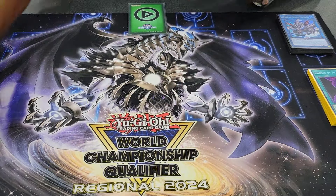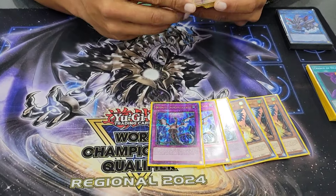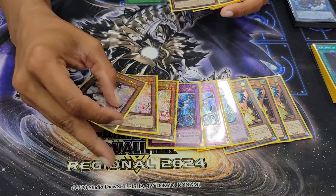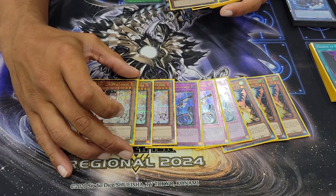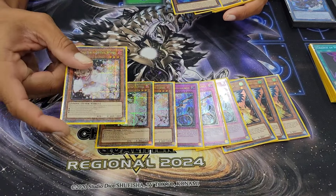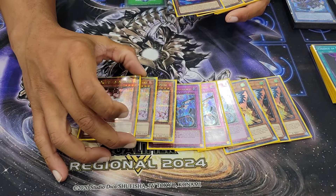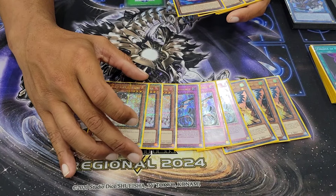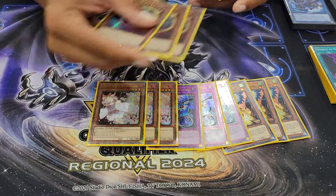Going through the non-engine cards: triple Draw and Lock, triple Imperm, triple Ash. I know it's controversial — some people are cutting this, some people are not even cutting — but a well-timed Ash against the Mirror, you can always do like a two-for-one trade because they have to send something for their field. So if you time it well, it can be a choke point for the deck. I mostly played Mirrors here, so this was kind of nice. And even if they go to a Princess play, you should have some combos to stop them playing.